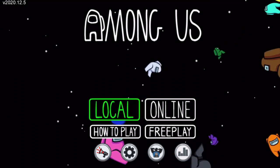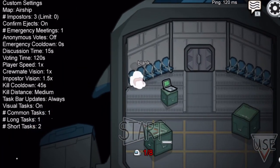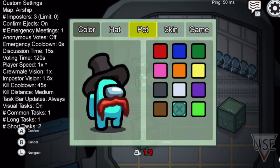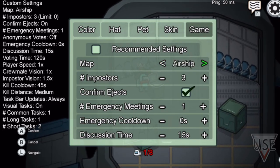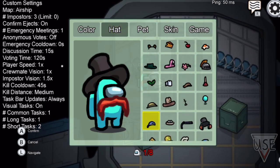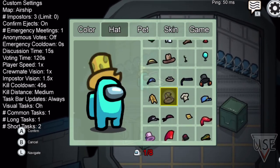All you have to do is go to local, hit create game, then go over to customize, head to the game tab, and right here you can actually change your map. You can go all the way to the right — bam! Airship. You'll also notice that there are some exclusive Airship-themed hats in this game that aren't normally in Among Us, and you can use those too.